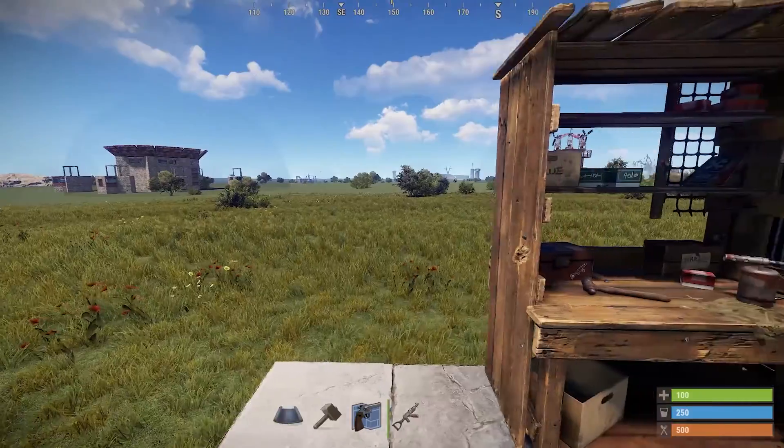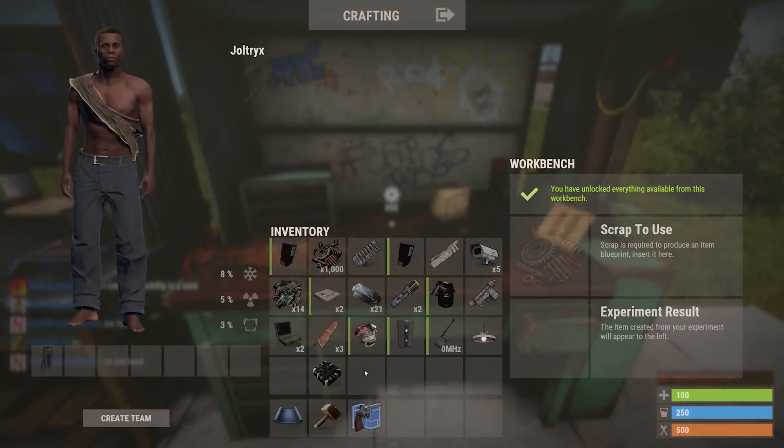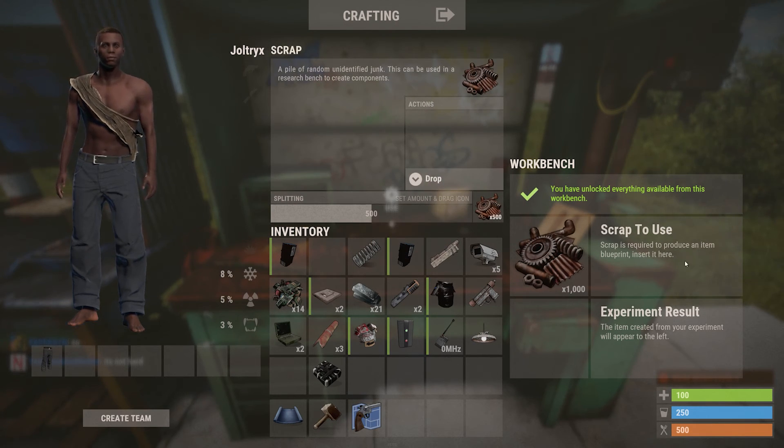Besides the research table, you're also able to perform experiments in workbenches. Doing an experiment will give you one random blueprint that you haven't learned before. The three workbenches each give you a level of blueprint corresponding with the workbench level.